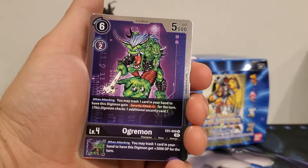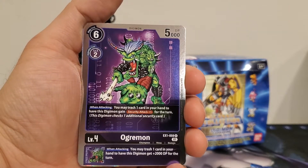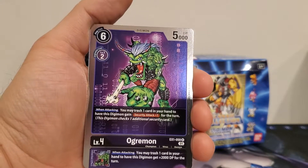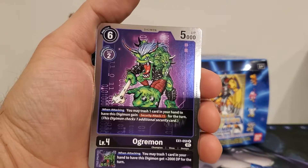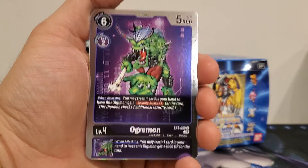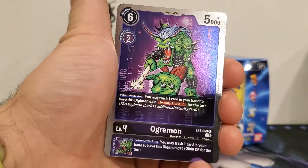Because you could attack with Ogremon, discard the Skull Greymon, put it underneath a different champion, have that one attack into another Digimon, die, take it out, and maybe pull off some other effects from the cards underneath it. So comboed it's great; on its own he's decent.